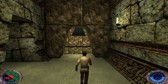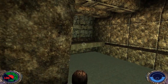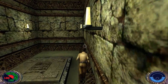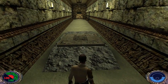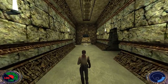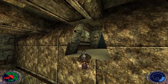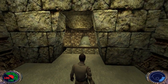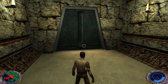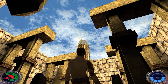This next area is probably the most difficult trial — it may take a couple of attempts. Use Force Speed, head around, and step on that little plate, which causes a bridge to move. You need to jump up to the bridge while it's passing by very quickly. That takes us out to where that cage was that we missed earlier.